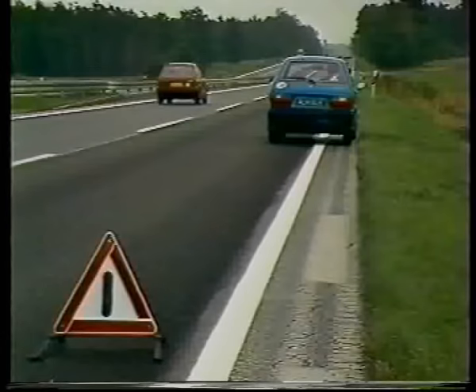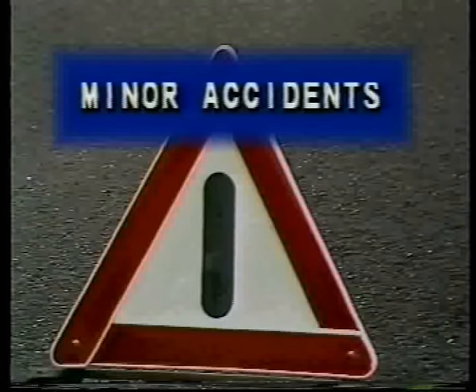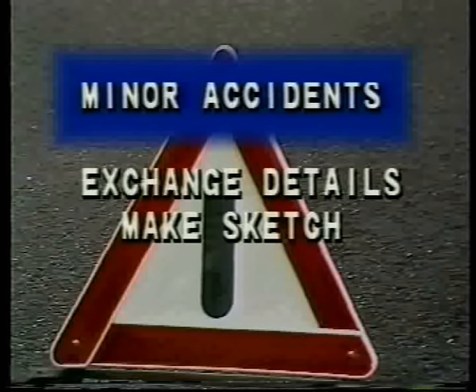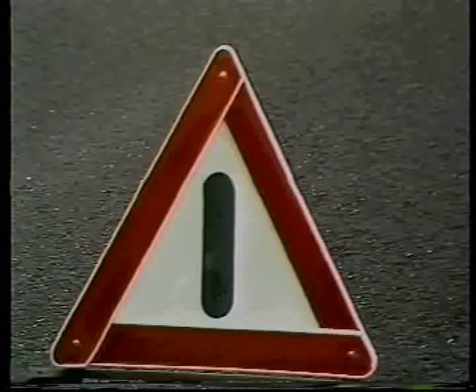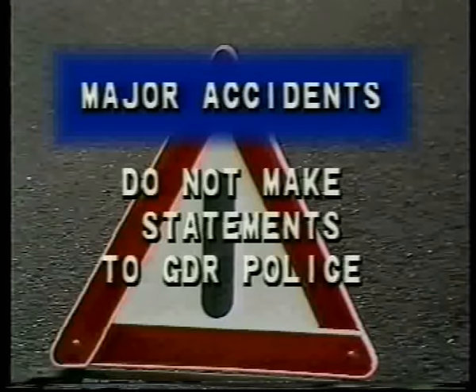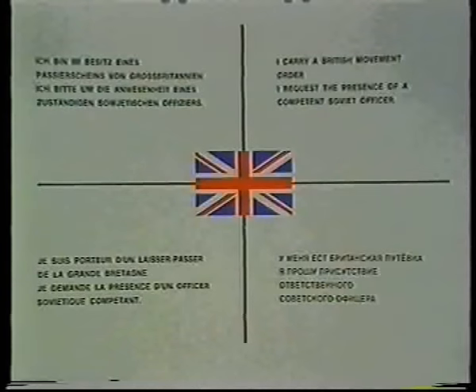Ensure you place out a warning triangle. If you are involved in a road traffic accident, do the following. For minor accidents: exchange particulars, make a quick sketch plan and proceed. For major accidents, carry out the breakdown procedure. Do not make any statements to the East German police. Do not allow injured Allied persons to be removed by Soviet or GDR ambulance unless absolutely necessary. If necessary, request the presence of a Soviet officer using the incident card. RMP NCOs will come to your assistance.